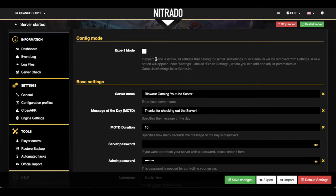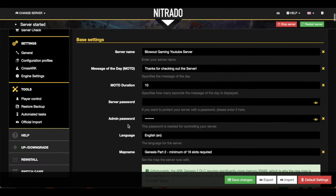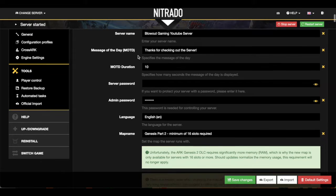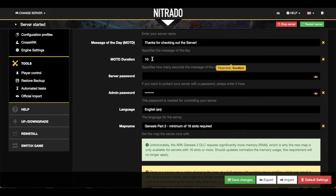This is going to be our basic settings page. All of the settings below are going to have to do with the basic setup of your server. You don't have to use all of them, but we're going to go through and I'll show you which ones I like to use. First things first, we have base settings. Here is where we're going to put in the server name — that's what you search for when you're looking for servers on the unofficial server tab on ARK. I actually named mine Blowout Gaming YouTube Server. Message of the day is the initial message that pops up when you start the server — when you join the server, people will see 'thanks for checking out the server,' and that message of the day duration is going to be 10 seconds.